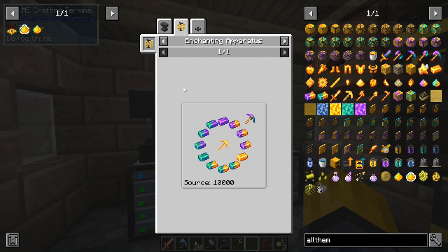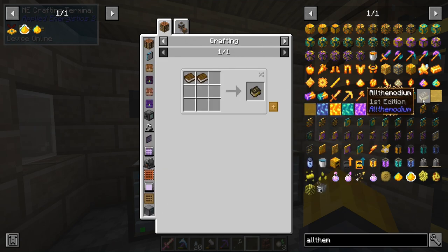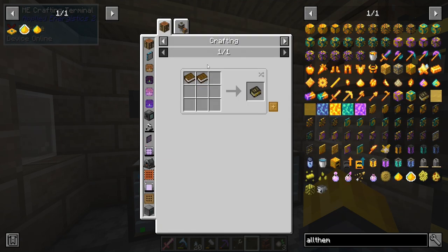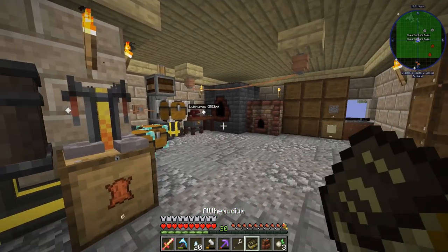So we need to get into Ars Nouveau, and we need to figure out how to get a piglich heart. Not too sure how to get that. We can research it, or you guys can tell me down in the comments section, or we can just look it up. Let's just look it up.